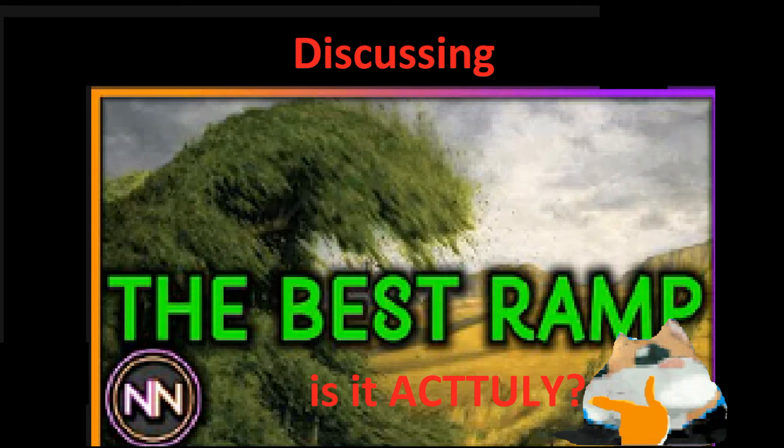I don't run Skullclamp, but if you do, cheap mana dorks become a lot more relevant. It does depend on what you're building — in a reanimator deck they might be useful. That said, Sakura-Tribe Elder is probably better anyway even with Skullclamp, because you can sac it in response, it dies, sees the dies trigger, and you get to draw two cards and ramp — so that's really good.